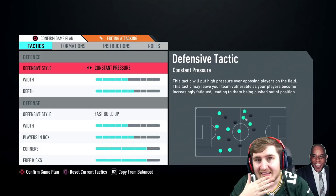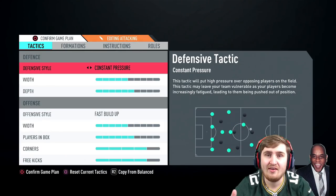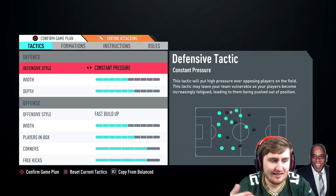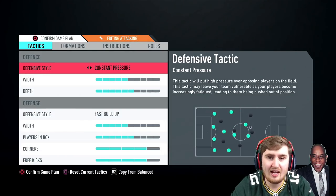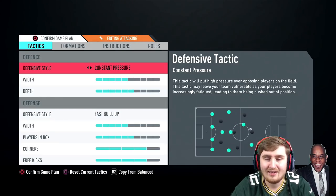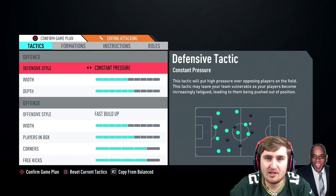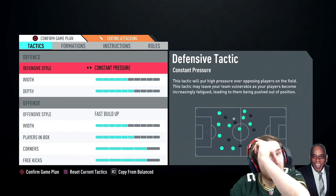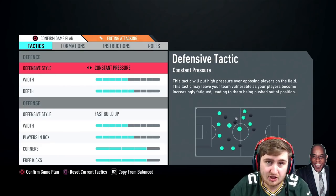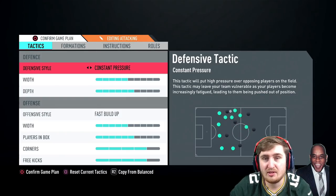Constant pressure: you can put constant pressure in game by putting team press on - constant pressure is the same as turning team press on, which I think is down and left. This one basically has everyone all over the place pressing out and out. Constant pressure and team press is crazy: it makes opponents lose 50-50s more, their passing stats get worse, their composure stats get worse. It's a bit too OP in my opinion, but it does drain stamina - though on a recent patch they changed it so it doesn't drain anywhere near as much. So constant pressure is pretty strong, but you can't do it for the whole game.